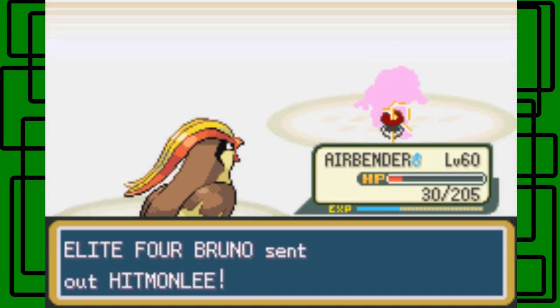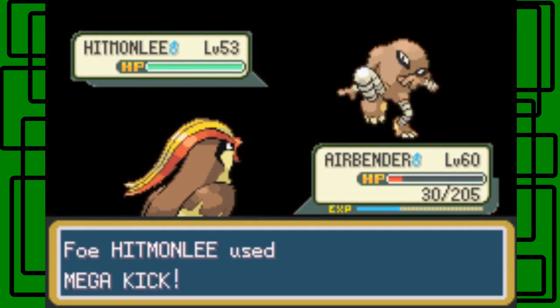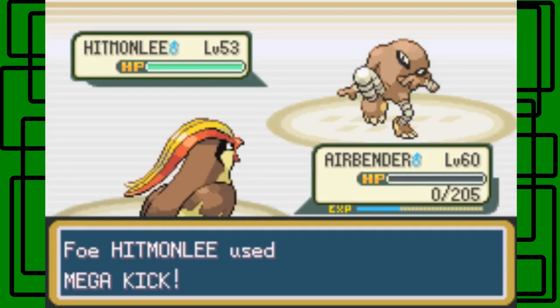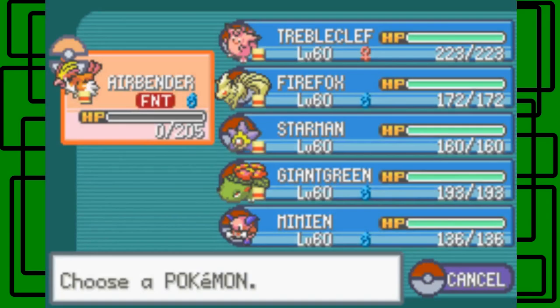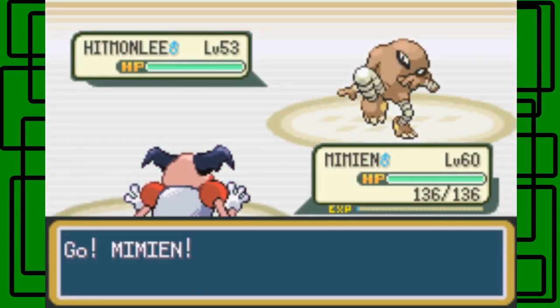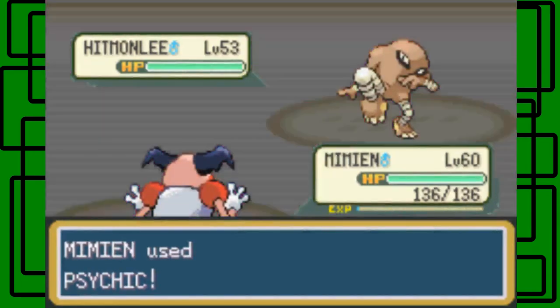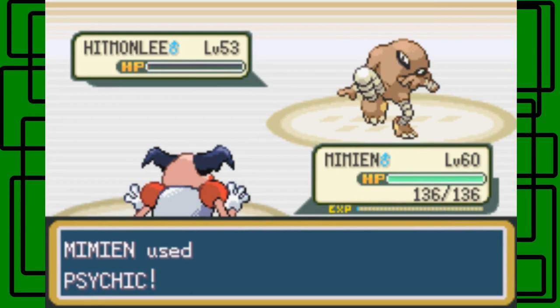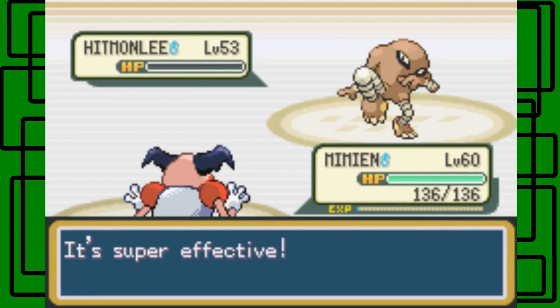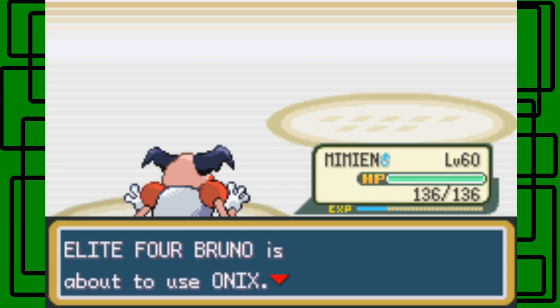He has a Hitmonlee next, and his last Pokemon is another Onix — he has two Onixes on his team. This Hitmonlee is gonna faint Airbender. That stinks. Well, I didn't want to have to do this, but I'm gonna have to send in my Psychic-type Pokemon. The easier way to deal with the Hitmonchan, the Hitmonlee, and the Machamp was to go to Mr. Mime, but Mr. Mime is just too good — I didn't want him to steal all the spotlight. I guess he got some spotlight after all.